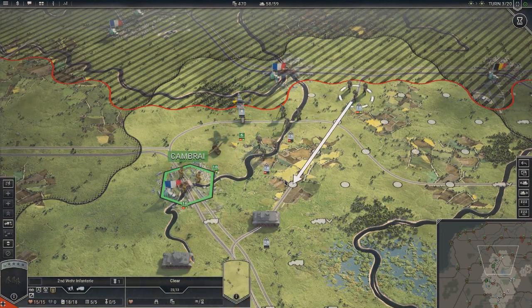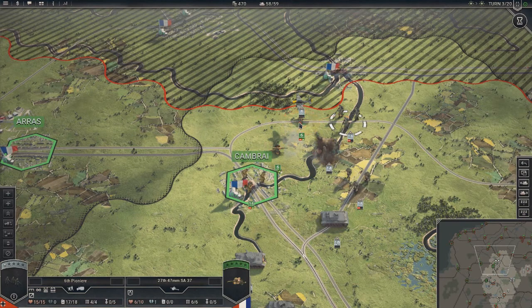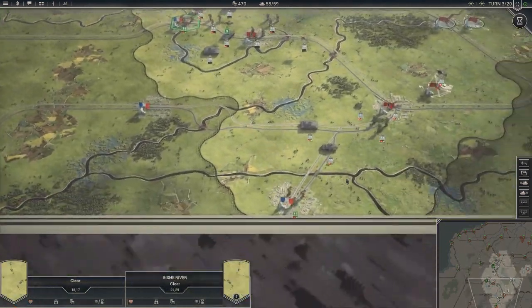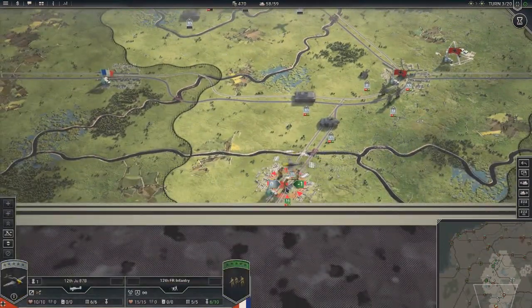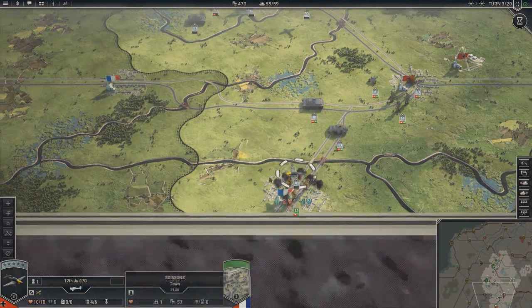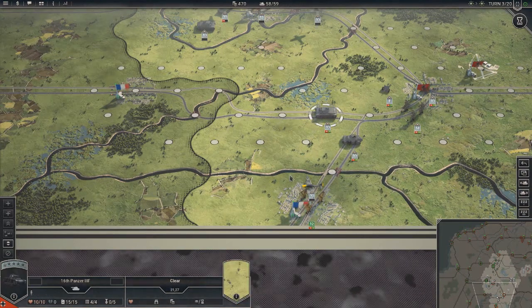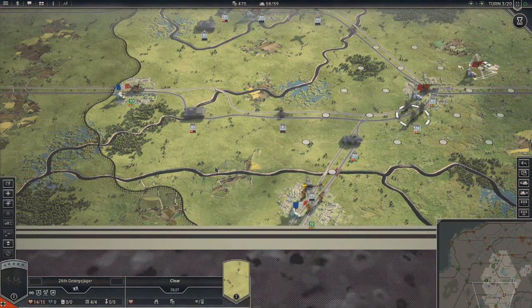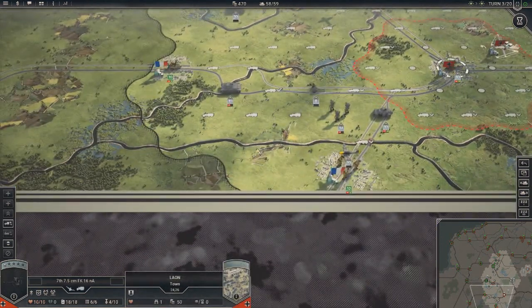Let's bomb this unit. Let's hit that artillery. Get that AT gun down south here. Let's just hit you - two hits, that actually feels real good. Let's move forward here. I think there's supposed to be horses in front of that carriage, but they haven't been added in yet. This is a preview build, so not everything is here.